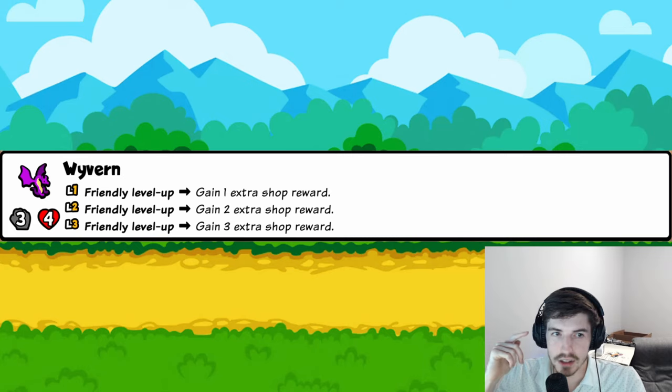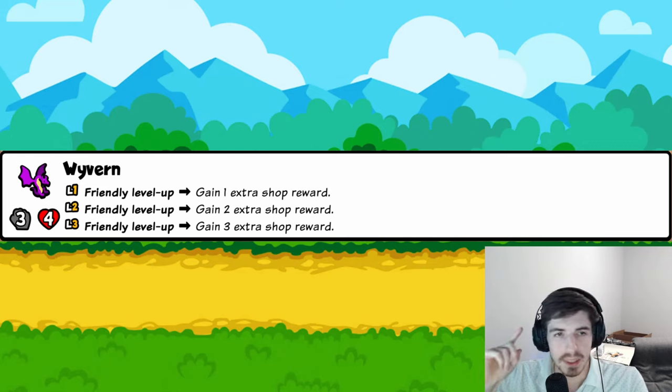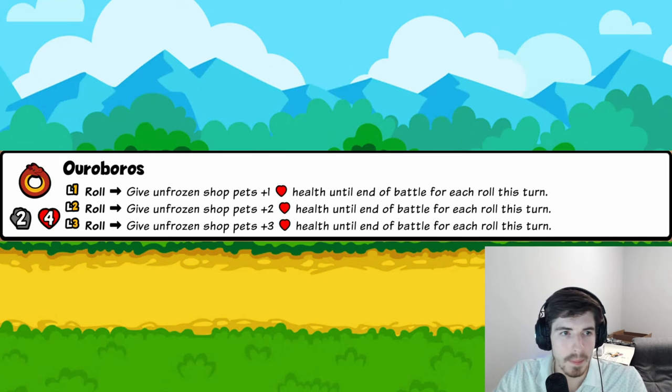Wyvern: whenever a friendly pet levels up, you gain an extra shop reward. Whether it triggers when you combine two level-twos is TBD, but typically your biggest power spike is from level-ups, and this just gives you more opportunities to find a great power-spike pet. Four trophies.